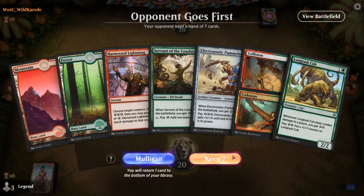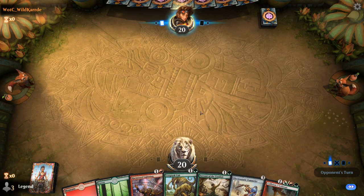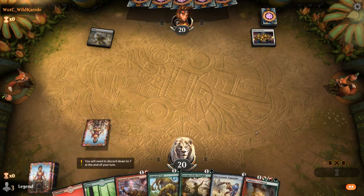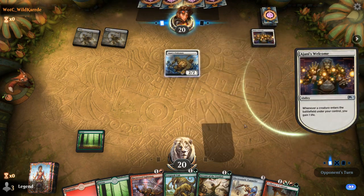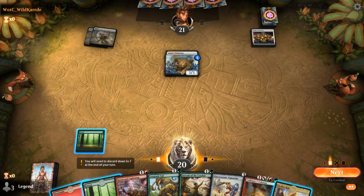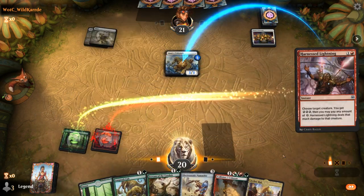We're on the draw with an acceptable hand. Turn 2 we might play Long Tusk Cub to generate some energy, and eventually have Pummeler plus Colossus to end the game. Opponent plays turn 1 Plains into Ajani's Welcome — a lifegain deck. Turn 2 Ajani's Pridemate. It might benefit me to just Harness Lightning the Pridemate before it picks up more counters, because it's just going to outgrow the Long Tusk Cub.